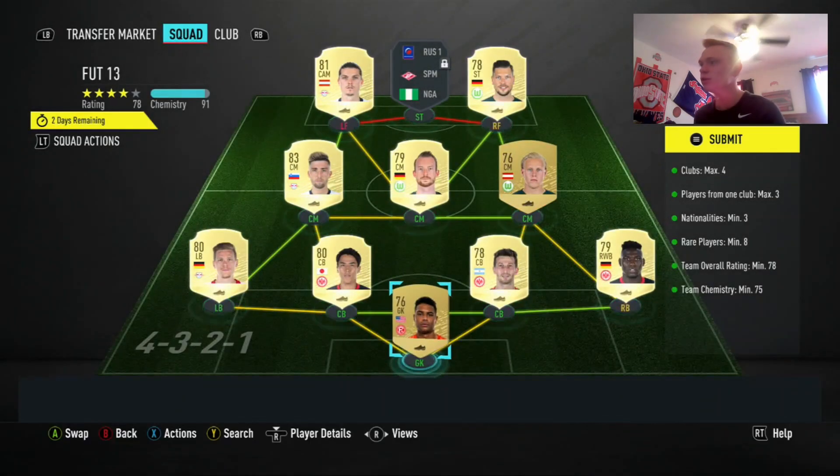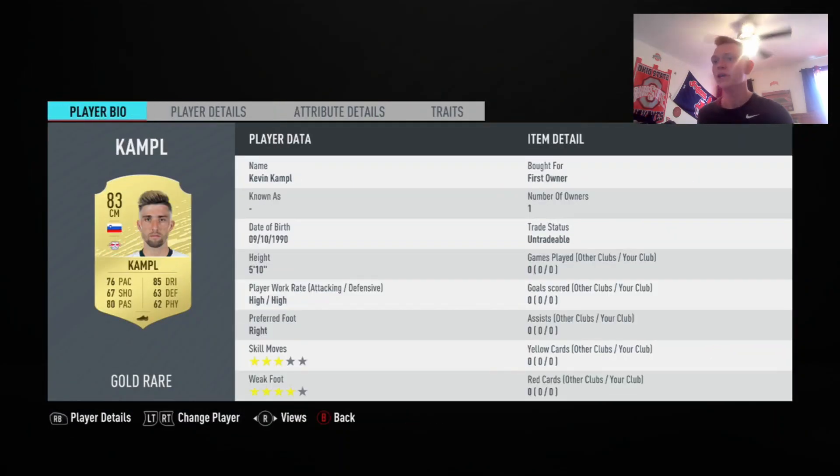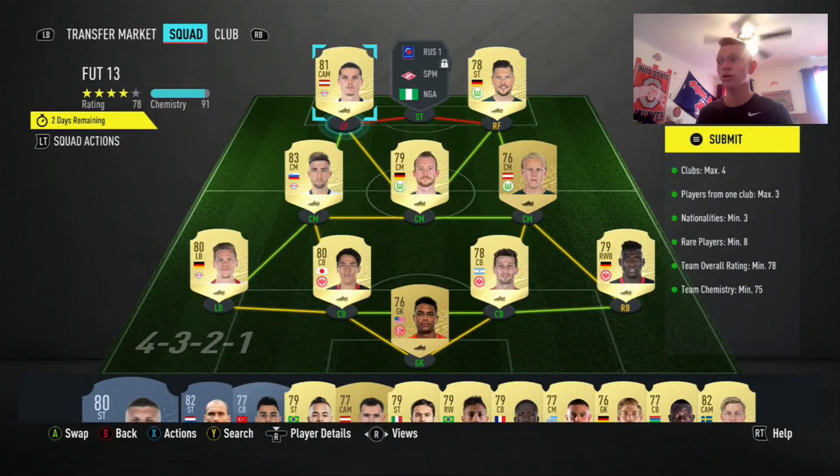As you can see, I threw pretty much everyone in this team as first owner I believe, except for DaCosta down at right back. What you need is 75 chemistry, but the clubs max is 4, so you need a bunch of players from the same clubs. I went to Bundesliga because they have a lot of low-rated rare players and you only need 78 rating.